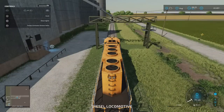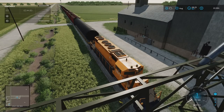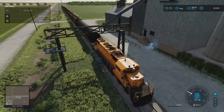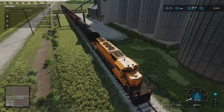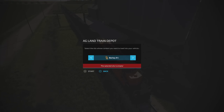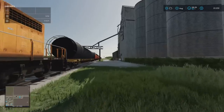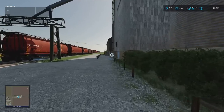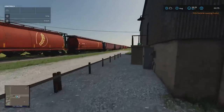The train accepts a wide variety of crop types: wheat, barley, oats, canola, sorghum, grapes, olives, sunflower, seed, chaff, wood chips, silage, and pig food — then back to wheat. So those are all the things it will take. We release the train and let it head to Greenville.